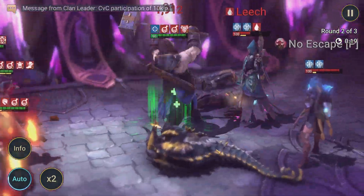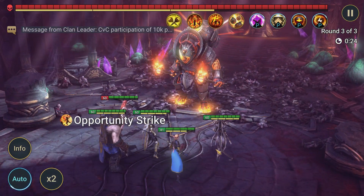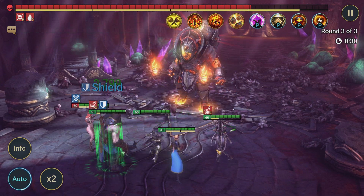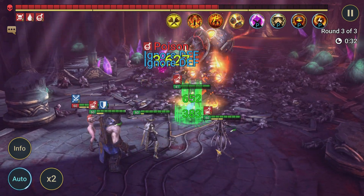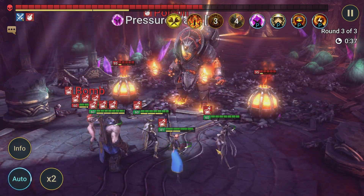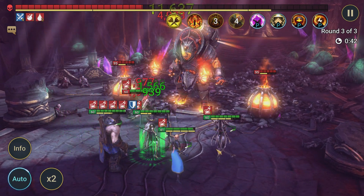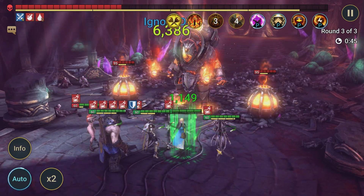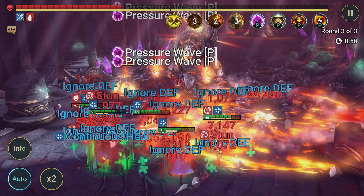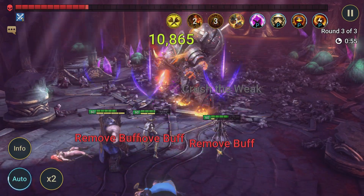Honestly, if you're struggling with any floor 10 boss on the Doom Tower, your account probably isn't at an area where you should be going after the Doom Tower. Some people may not like that — that's fine. But you're going to see that even though my great hall on this account isn't great, I intentionally used the free-to-play account so people can't say I'm on my main account with a developed great hall and really decent gear.